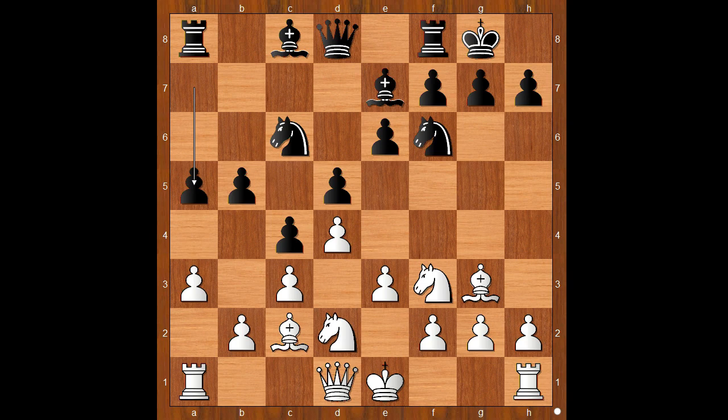A5. White to move — what would you do? Perhaps some players would castle kingside. Rettera played e4. Bishop to b7, e5, gaining space on the board.